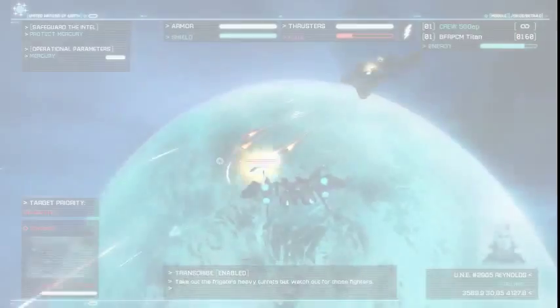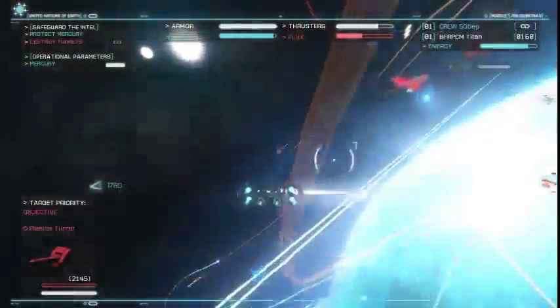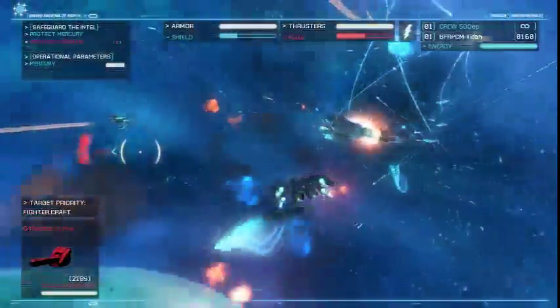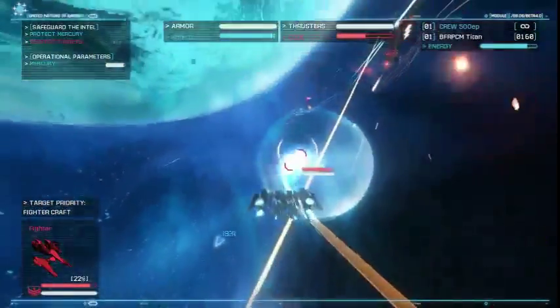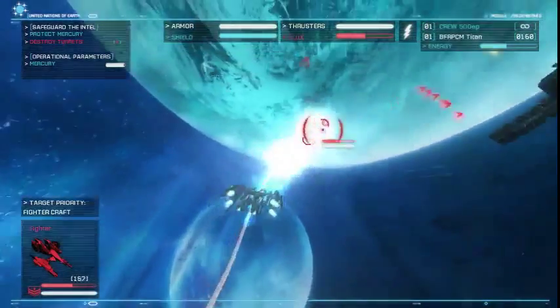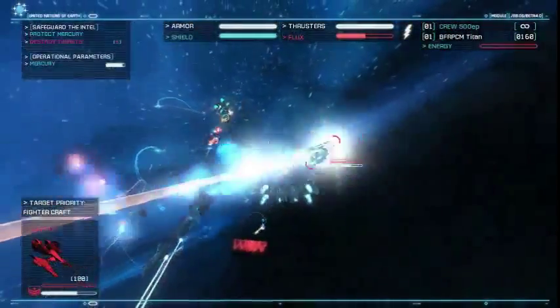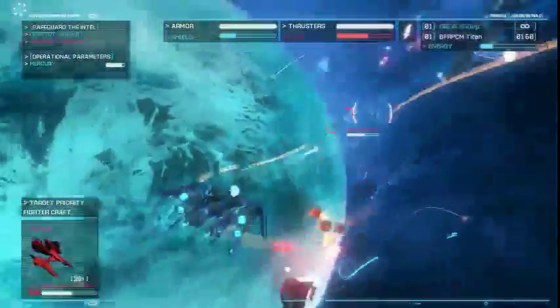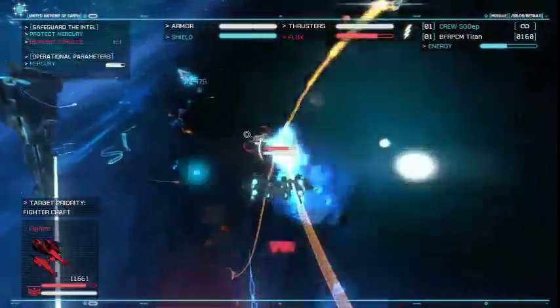Now, in this case what I'm probably going to do is take out the frigates' heavy turrets — but watch out for those fighters. Blow up the torpedoes. What you're probably actually going to want to do is target at least a few of the fighter craft, because they will harry the crap out of you in this mission. They're actually one of the primary sources of difficulty when it comes to surviving, because they've got a bunch of very densely clumped fighter craft who will, if you try to go after one of their capital ships, close in and try to blow you up. So I'm going to try and take out probably about half a dozen, give or take, just to make the runs over to that frigate easier.